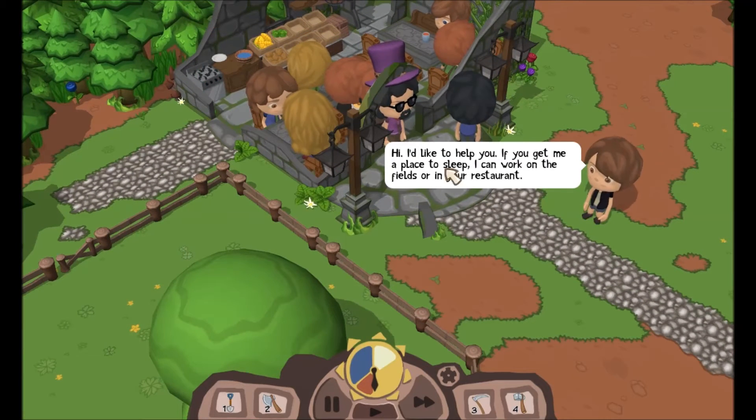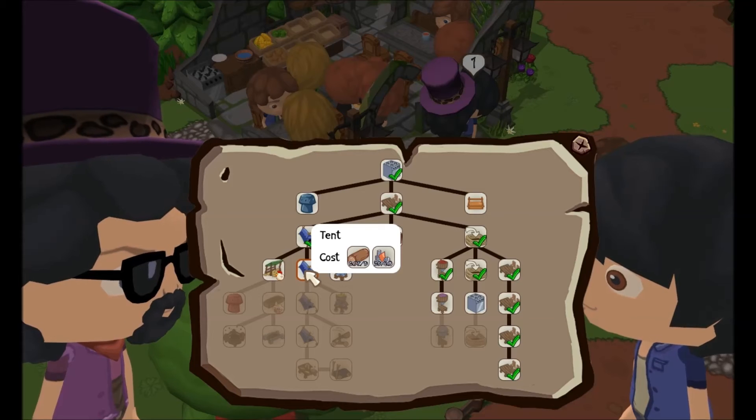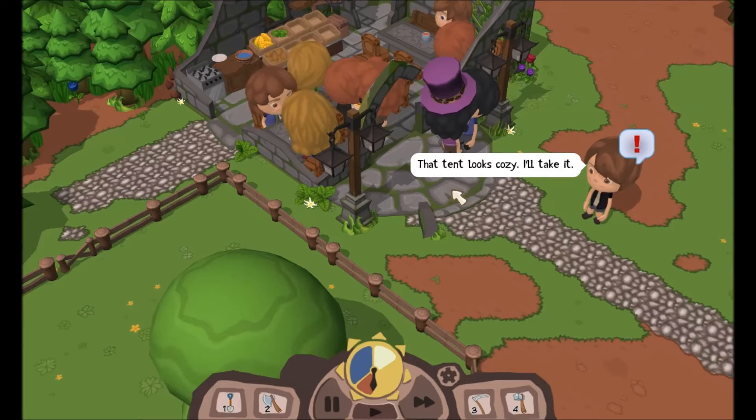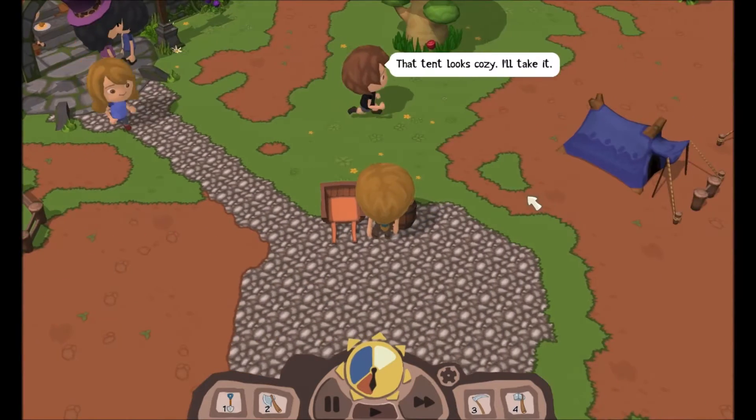Hi, I'd like to help you. If you get me a place to sleep, I can work on the fields or in your restaurant. Sweet, I can do that. Cost? I can pay for that. Have a tent, hobo. That tent looks cozy, I'll take it. Finally, I've got a second person.